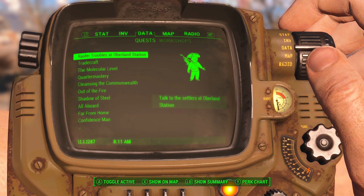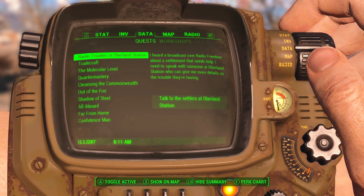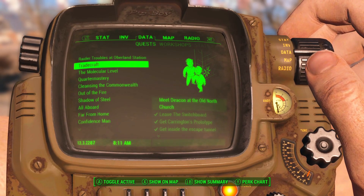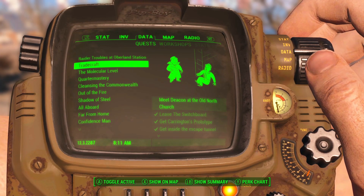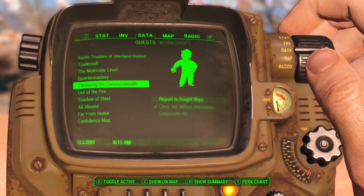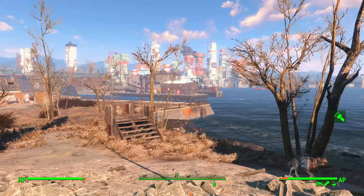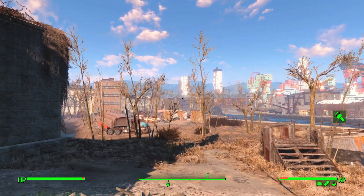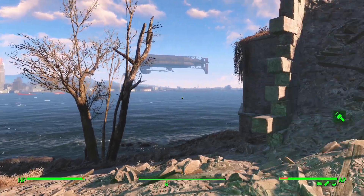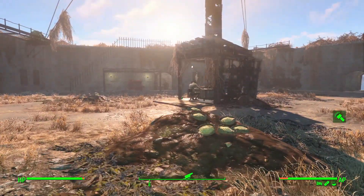We did have another quest pop up — helping the people of Oberland Station, so we got Raider Troubles. We still can go complete Tradecraft by going to talk to Deacon at Old North Church, and we have Cleansing the Commonwealth where we need to report back to Knight Rhys. Since we just traveled across the Commonwealth proper, I think it's only fitting to swim on back up to the Old North Church from here.